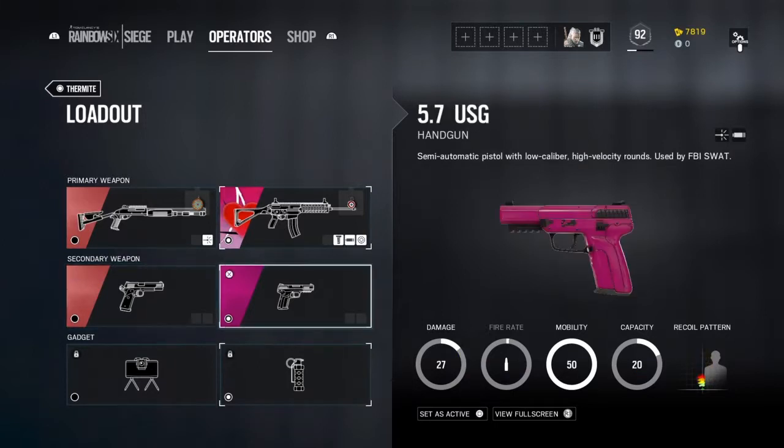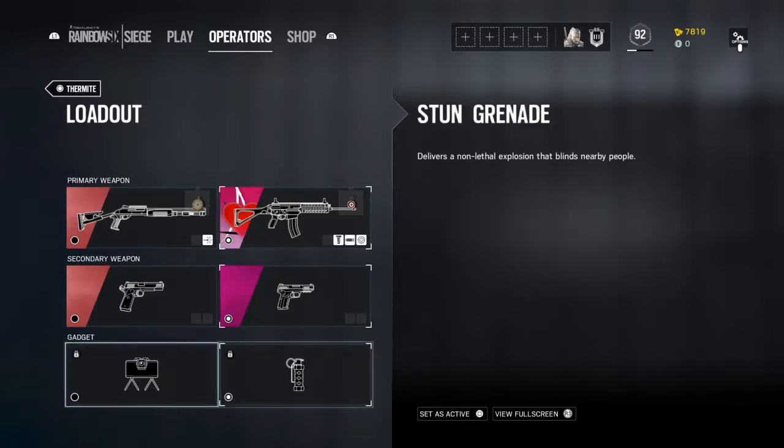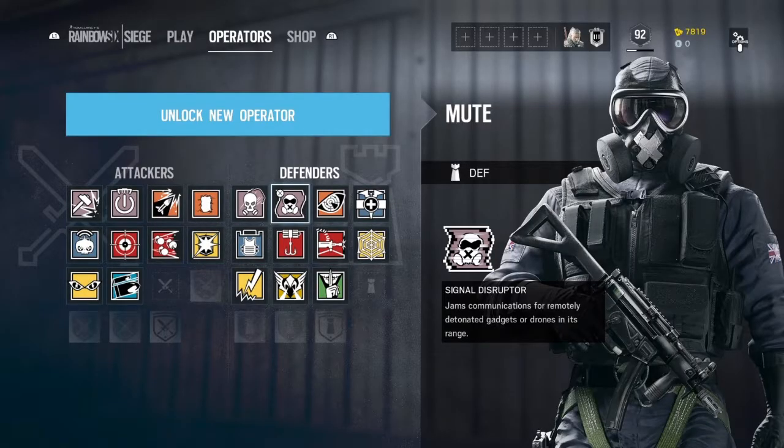On Thermite's secondary, same as Ash — I usually use the main pistol, but if you have a good trigger finger the other one is really good too. On the claymore or stun grenades, it just depends, but I usually just use the stuns.